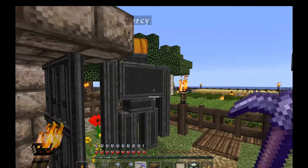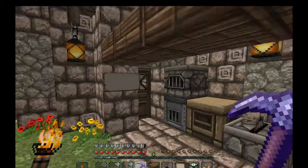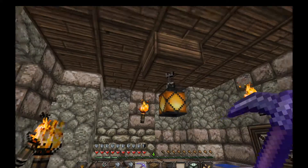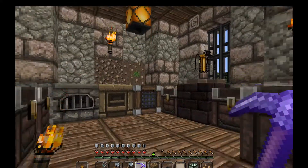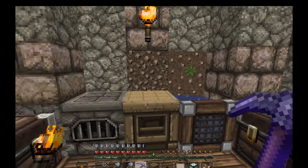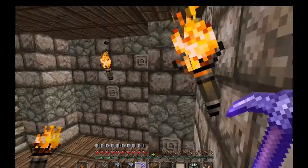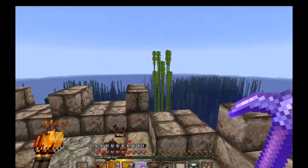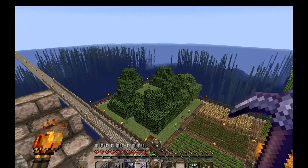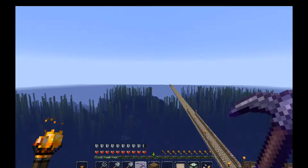That looks pretty darn cool. Percy, you've changed! Oh, this looks pretty slick — that's our sign. I like the lanterns, they still look good. I can't use gravel as much in this pack — that's probably andesite with a different texture. Pumpkins look good though. Those don't look any different. Nice, okay, we're just going to whip over there really quickly and have a look.